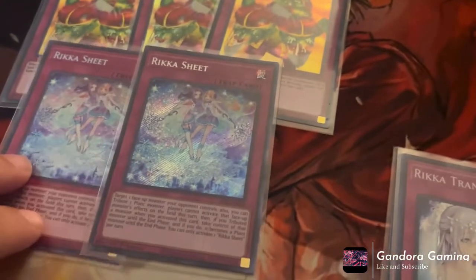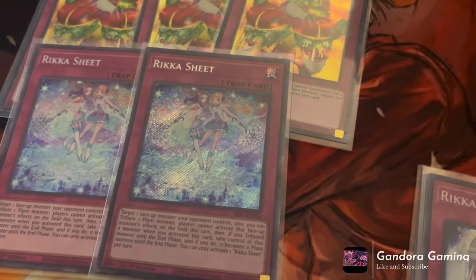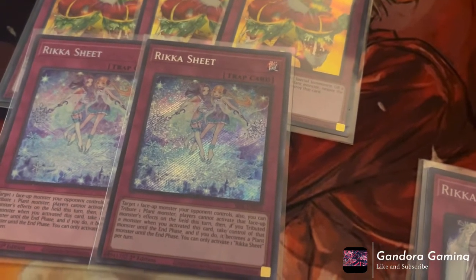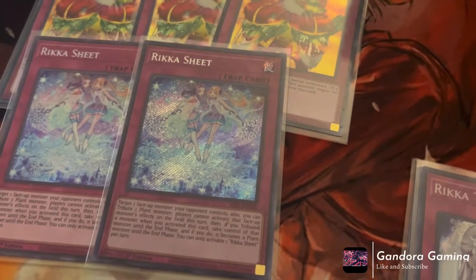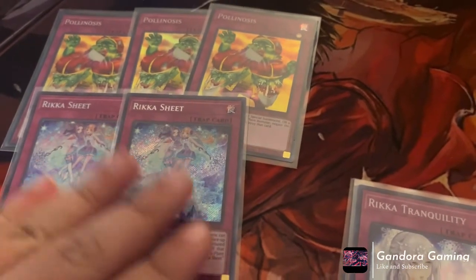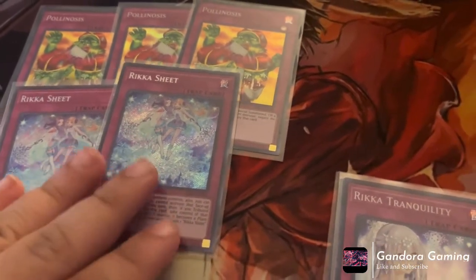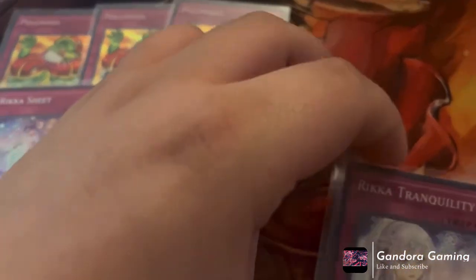Next we play two Rika Sheet — one of the trap cards you can set off the field spell. Basically you can target one monster your opponent controls, tribute one plant monster, and players can't activate face-up monster effects on the field this turn. Then you can tribute one monster and take control of that monster until the end of the turn. Combined with our field spell, not only are we tributing a monster they control but we're negating and stealing a monster too. It's really really stupid and strong — I almost want to bump this up to three.